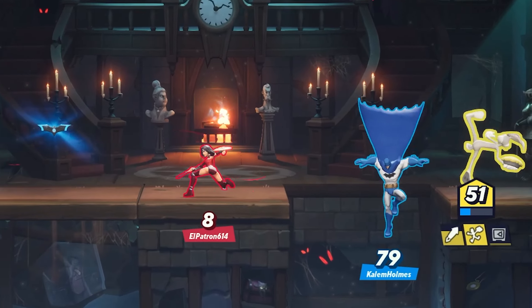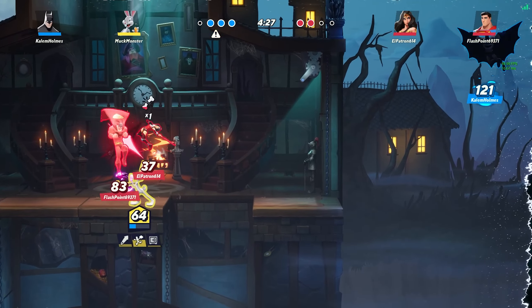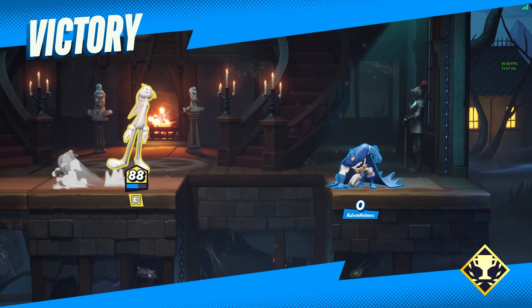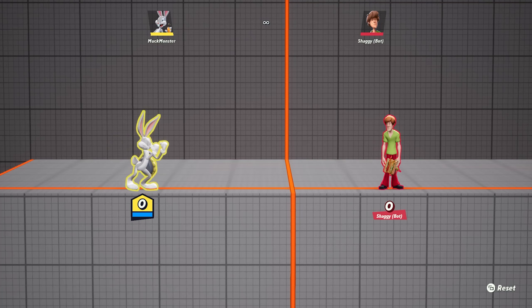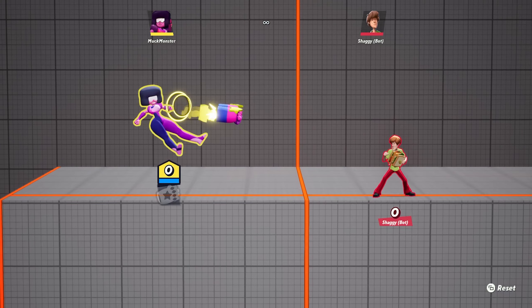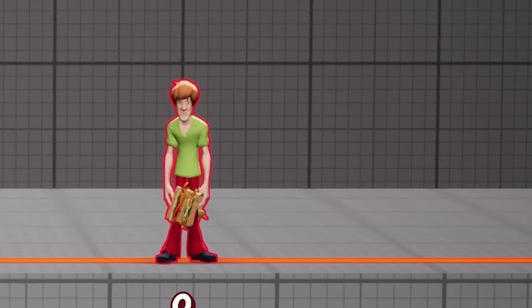Bugs' pie is more important in MultiVersus than you may have thought. If used correctly, the pie can turn a close match around. Bugs' down tilt is a projectile pie that he can charge up and throw at opponents. Projectiles are very strong in MultiVersus, but the pie is arguably one of the worst.